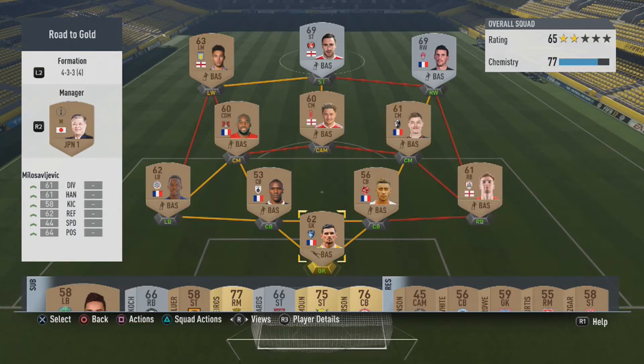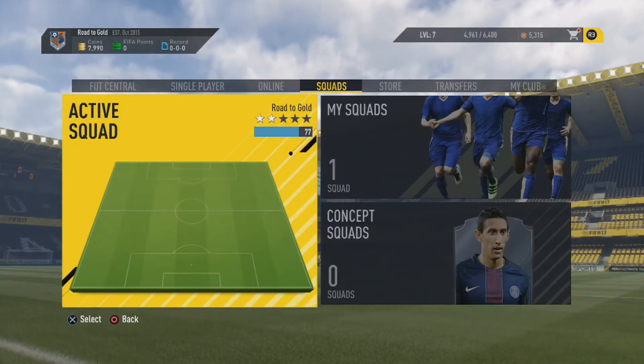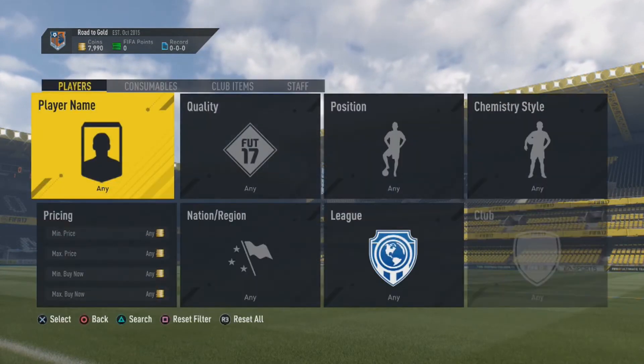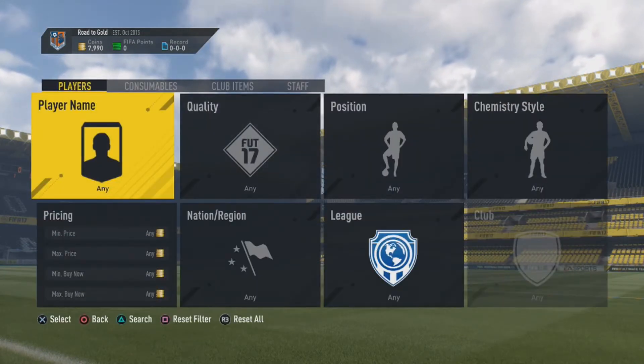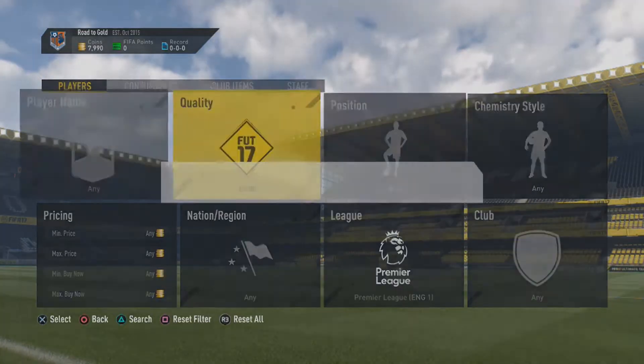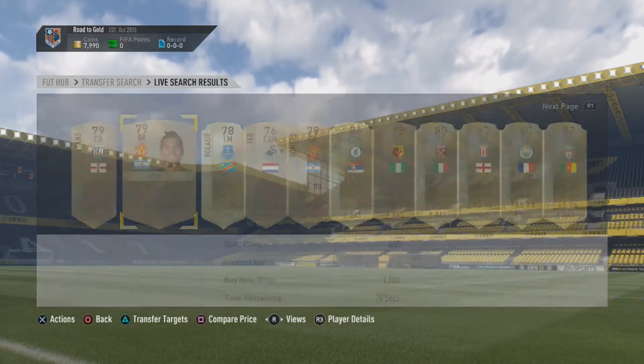I've had a quick look at the team to see what I can do with it. This is the team I can get the most chemistry out of — a lot of French players. We've got a decent amount of money in the club now, around 8,000 coins. What I want to do with the series is try to build a Premier League team and find a load of bargains.